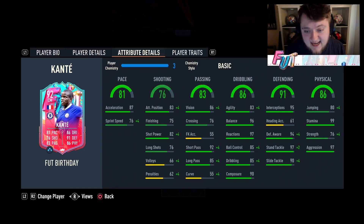Looking at his in-game stats, he's got okay shooting. His pace split is a little bit weird — 87 acceleration and 76 sprint speed. His shooting is okay for a CDM: 83 attacking positioning, 75 finishing, 82 shot power, and 76 long shots. His passing, whilst only 83 on the base card, is actually quite good — 86 vision, 92 short pass, and 85 long pass.